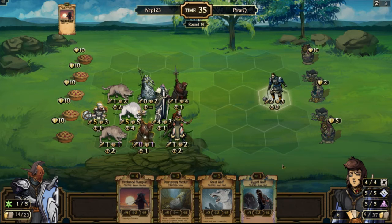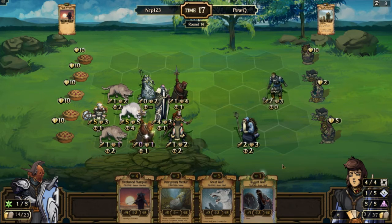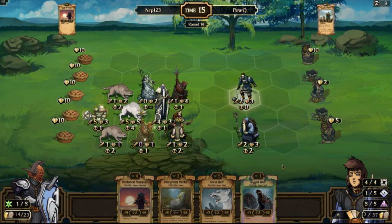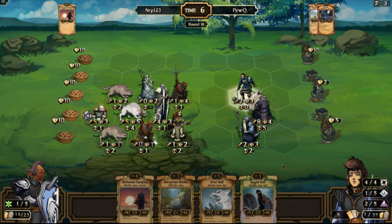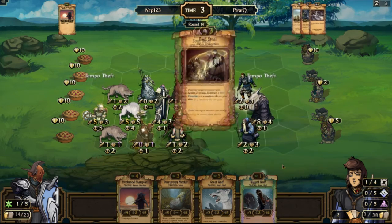Somebody commented about the hyphens in the description between the decklist. That is not something I can control unfortunately — for some reason when you paste a long string of text, YouTube description will automatically place dashes in places where the line cuts off. But I can't really do anything about it. Some people ask me to send a link to the Scrolls deck builder, but I like to always change my decks.